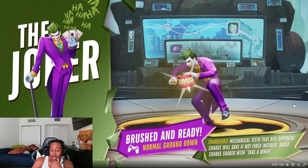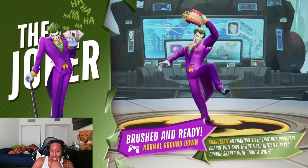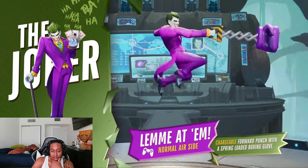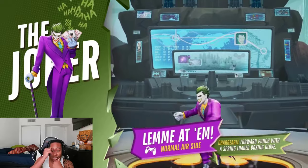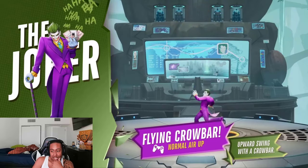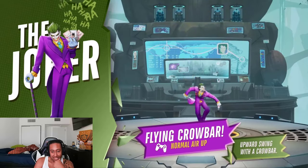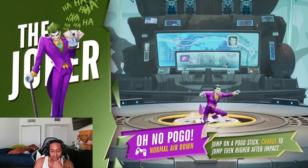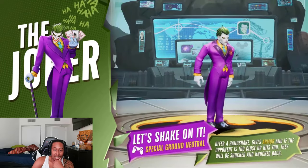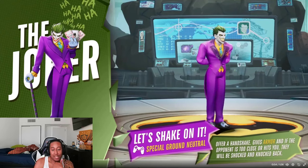The charge will save if not fired initially — you can save the charge and cancel it. Then his normal side special, a chargeable side attack with a flying carpet. Up attack is nice. Pogo — normal down, charge to jump even higher after impact. That's also a good move. Special ground neutral: offer a handshake, gives armor. If the opponent is too close or hits you, they will be shocked and knocked back.